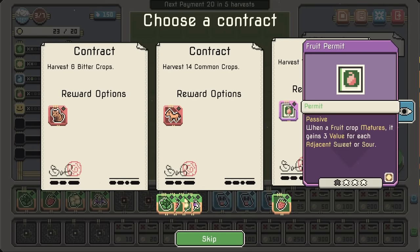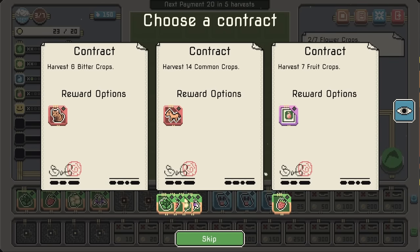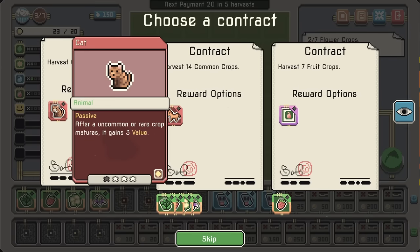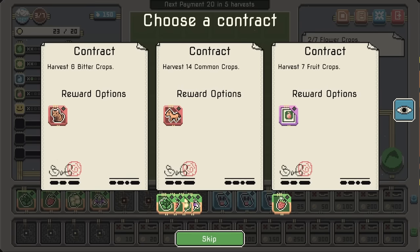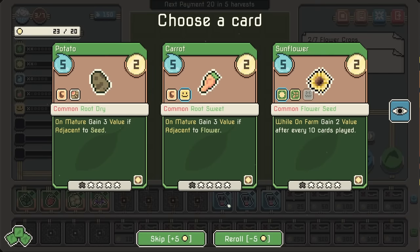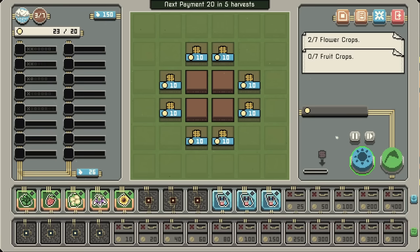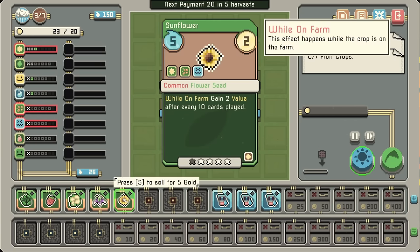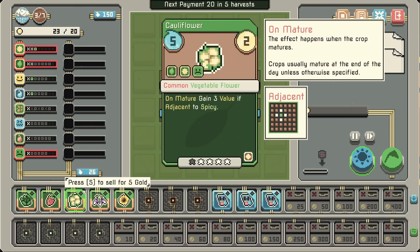Fruit crop matures — 3 value for each adjacent sweet or sour. That's an option. We can also get a horse, which is just free re-rolls, or a cat. Uncommon or rare crop matures gains value — tempting. Sunflower is bitter and a flower, so now we've got the flower synergy. That unlocks a new type in each one of these, which is a flavor, in fact.